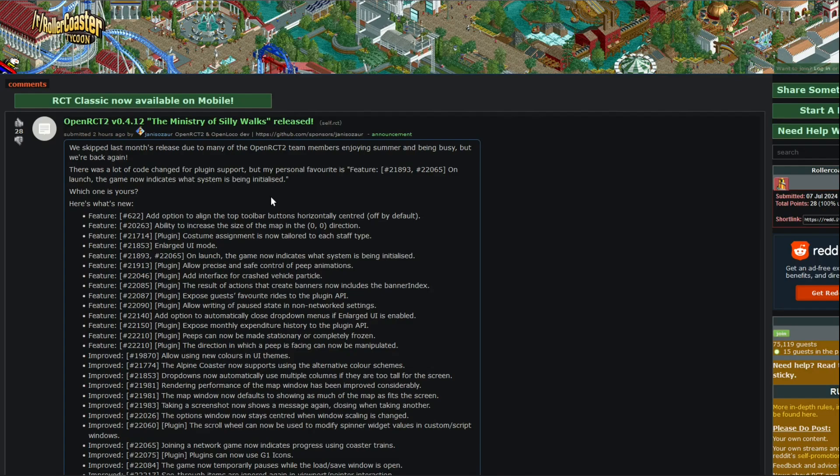there is version 0.4.12 that just came out and one of the top features in the change list is the ability to increase the size of the map in the 0-0 direction. I want to talk about this one real quick — what it means and how you can use it with a new plugin I've created.